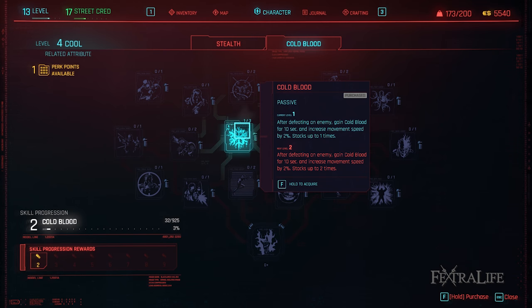Cold Blood perks. Cold Blood: This perk gives you a buff that lasts 10 seconds when you kill an enemy. It starts out as only a movement speed increase but as you progress you'll unlock other benefits as well. Take this one immediately in order to begin gaining experience in this perk tree since at level 2 you gain a permanent crit chance boost.